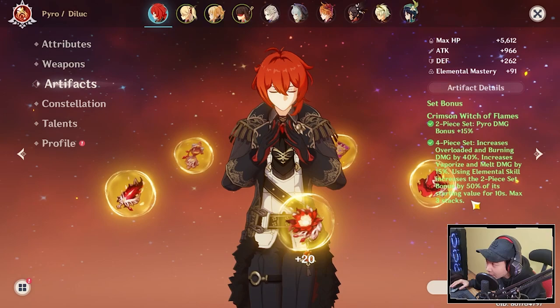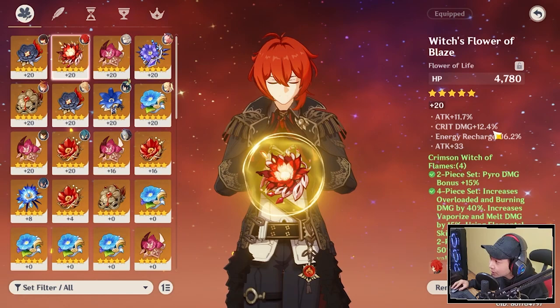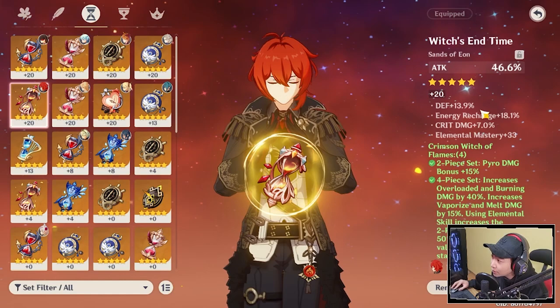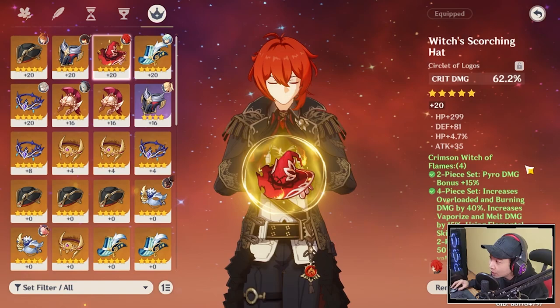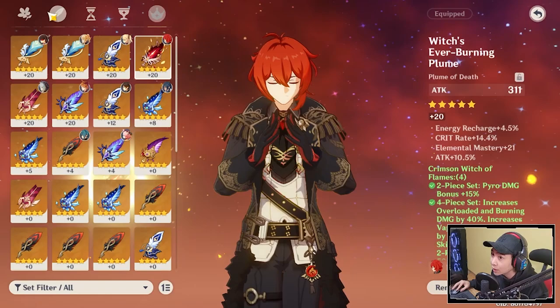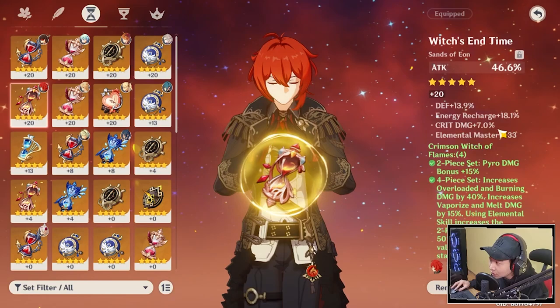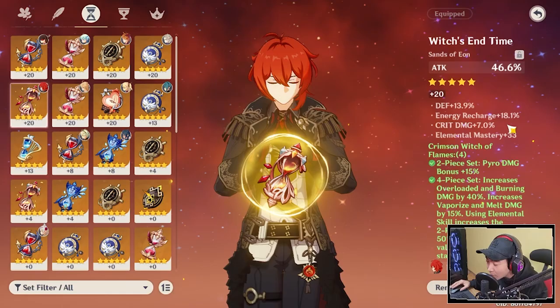For the feather, I have attack, energy recharge, crit rate, elemental mastery, and attack percent. For the flower, I have HP, attack percent, crit damage, energy recharge, and attack. For the hourglass, I have attack percent, energy recharge, crit damage, and elemental mastery. For the cup, I have pyro damage bonus with crit rate, elemental mastery, and attack. For the helm, crit damage with attack on it. The Crimson Witch of Flames set is so good on Diluc that you don't really need to worry about perfect substats. Even with low crit damage rolls it still does a lot of damage — and if you get really insane rolls, your Diluc will be doing so much damage.